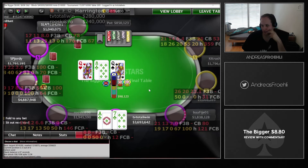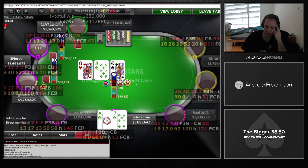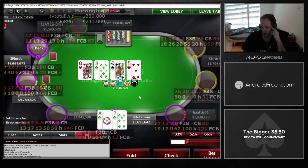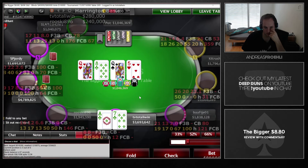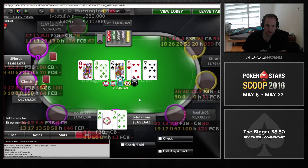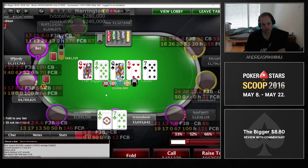It can sometimes pick up some weird timing tells since they don't expect this sizing. The key benefit here is that we're betting our backdoor equity — we could pick up an ace, a seven, or some clubs. On the turn, without improving, we'd expect ranges here to not be particularly strong. SP Geordi overcalls, but against such a small bet I don't think it's that dangerous yet.